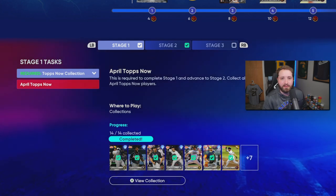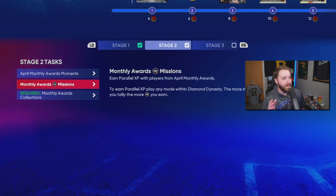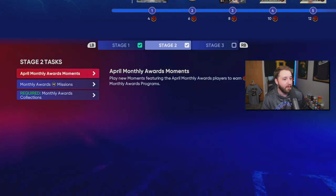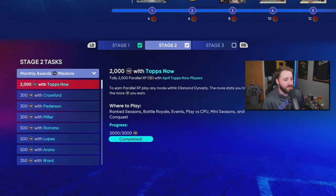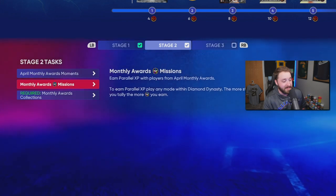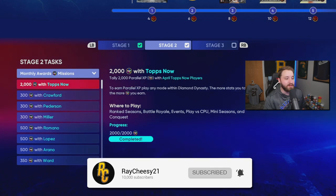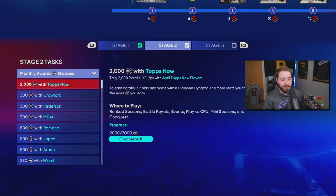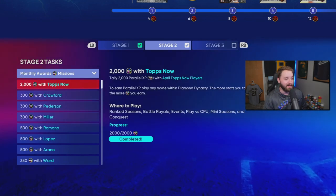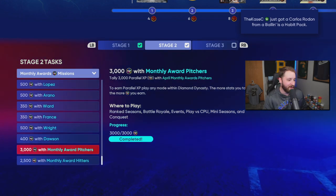For the Topps Now collection you have to have all those cards to keep — they've been saved a ton of times so you guys will have them. Then we have more moments from the actual April monthly awards in stage two, plus awards missions, and this is what takes the longest. I got through the moments probably within the first hour or two, then spent grinding against the computer for three and a half hours on rookie compiling all the PXP stars needed.